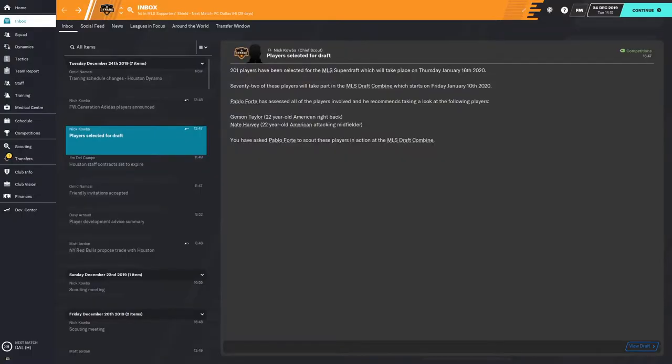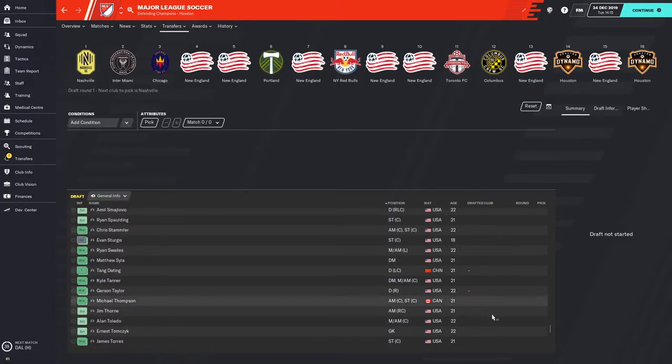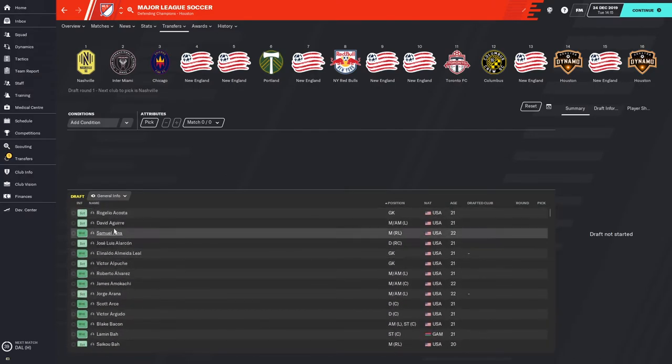One helpful tip to make sure you get a scouting report on all of the players in the MLS Draft is the little button at the bottom. You already hit the Scout Players button, but believe it or not, there are some players eligible for the draft who are not in the MLS Draft Combine, and therefore your scouts are not going to see them. If you go to View Draft, you can see all the players in the MLS Draft, including a status that shows who has been scouted.